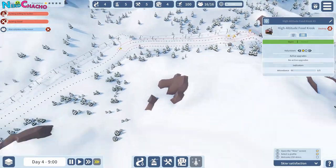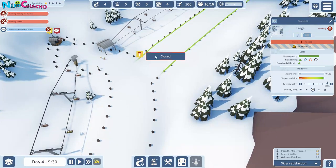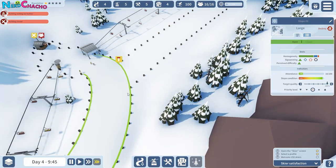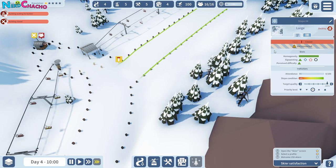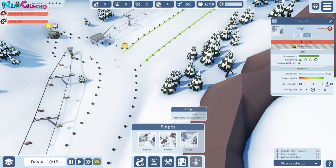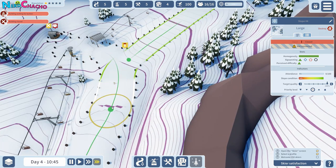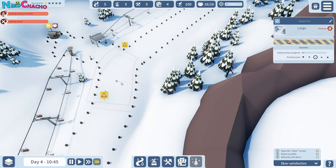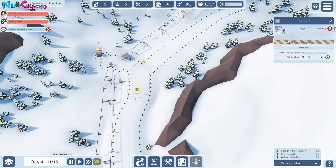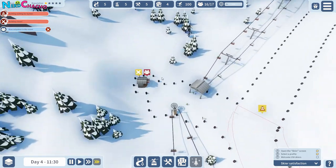We've got volunteers in places that they need volunteers. It's closed — it's because it's not connected. That is a problem. How do we connect it then? Does that connect it? Because we're about to strand people up in the mountains — they're not going to be able to get down.